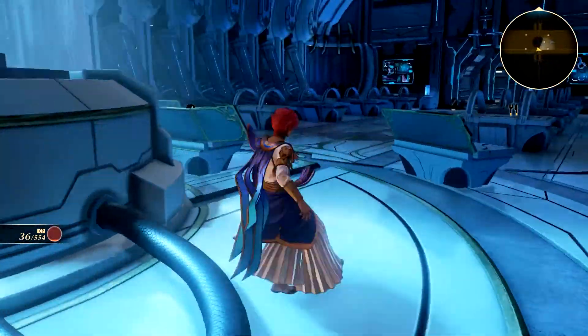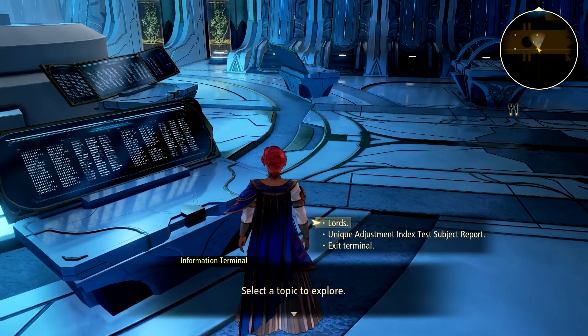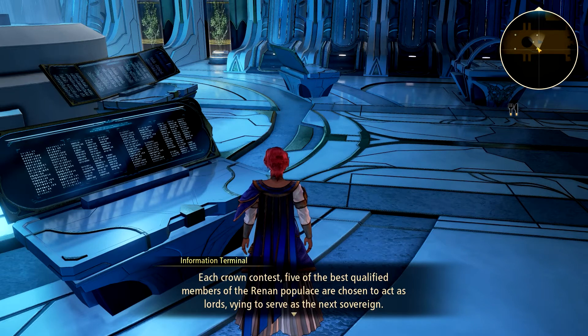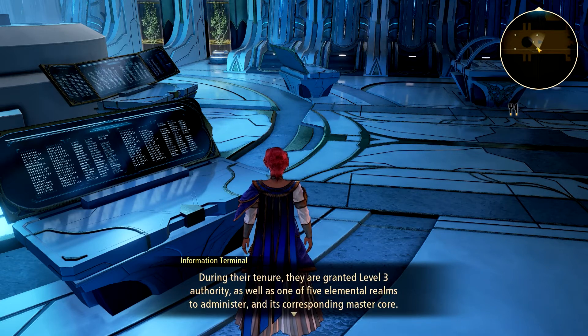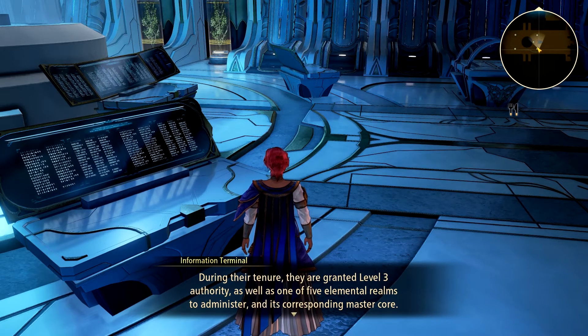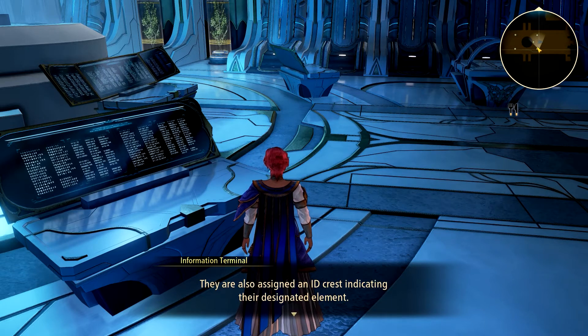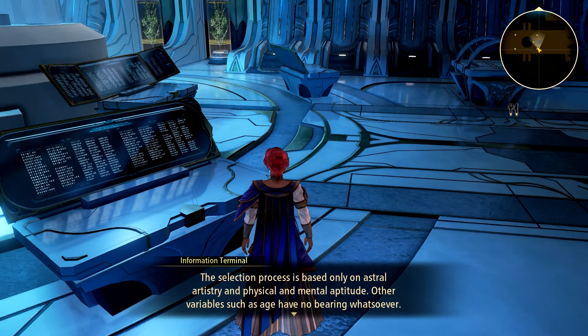Pretty messed up anyway, for sure. Lords and unique adjustment index test subject report. Each crown contest, five of the best qualified members of the Ren populace are chosen to act as lords, vying to serve as the next sovereign. During their tenure they are granted level 3 authority as well as one of five elemental realms to administer and a corresponding master corps. They are also assigned an ID crest to indicate their designated element. Selection is based only on astral artistry and physical and mental aptitude — other variables such as age have no bearing whatsoever.